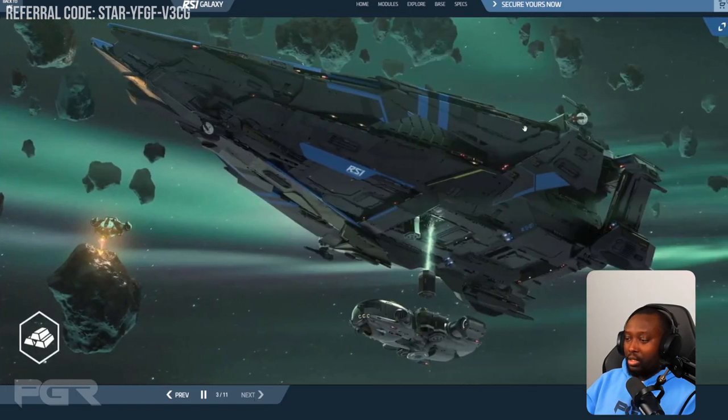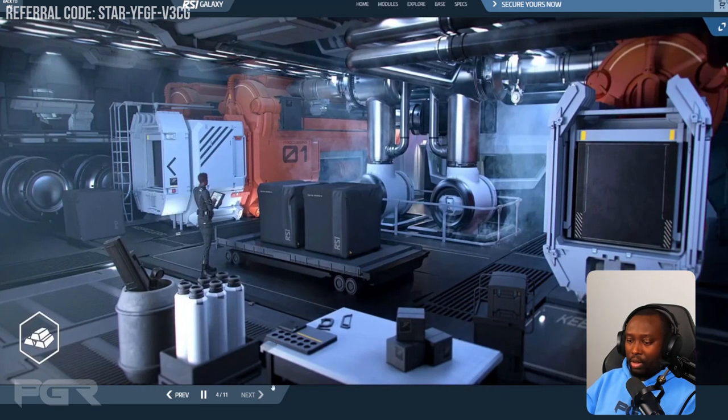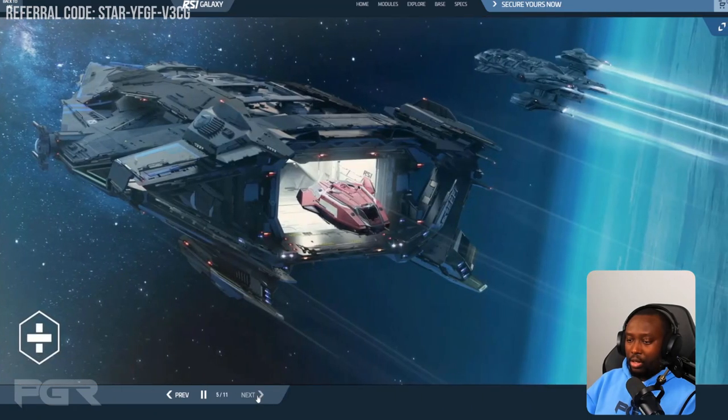This is one of the images that really excited me — the ability to switch this into a refinery. The saddlebags and tractor beams will be able to pull ore from Prospectors and start processing it right on the ship. That is really, really great.